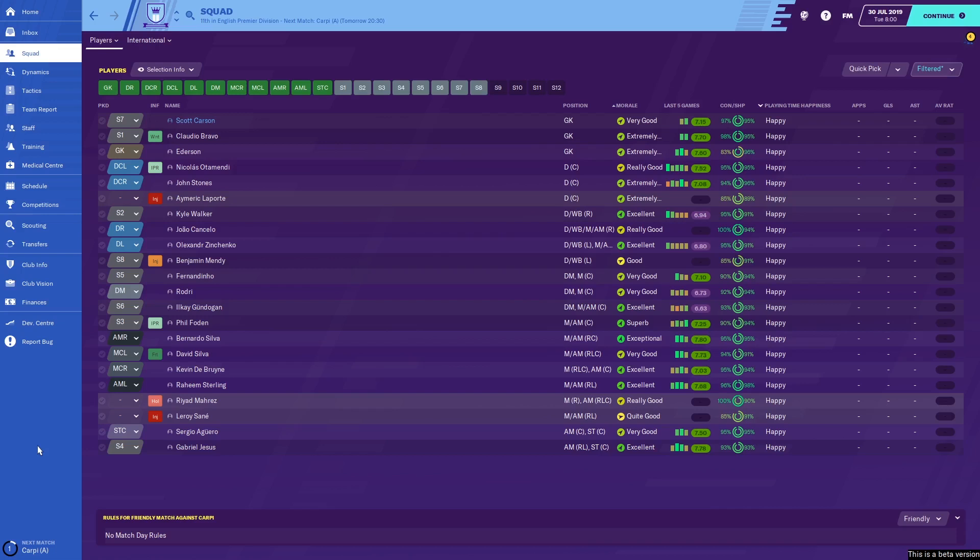We're going to go through a lot of things today in a short period of time. We're going to go through a few of the new features with Man City — the club vision, what the club expects of you as a manager, the transfers in or out, the squad and my preferred formation, the dynamics (who to keep happy), transfer suggestions in and out, and also the development centre, which looks at youth development for the future.